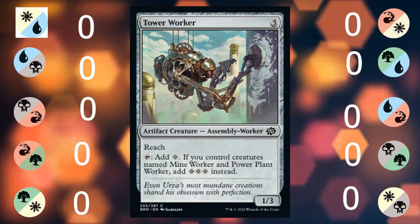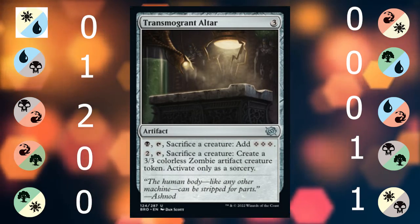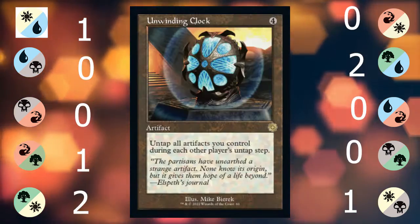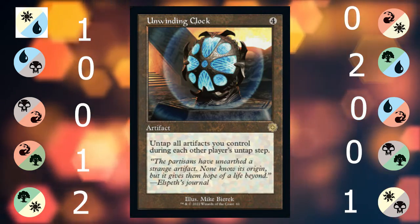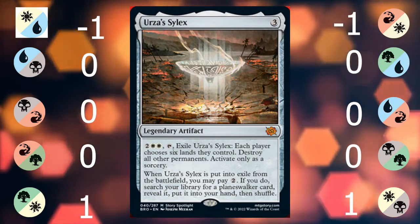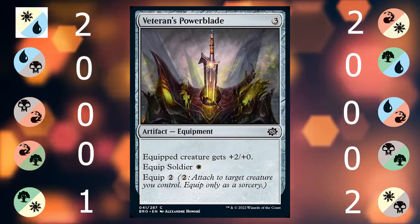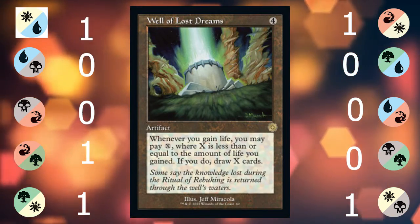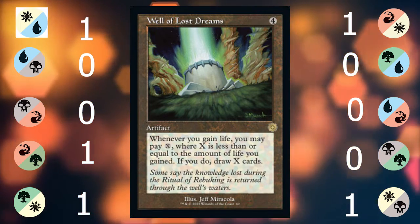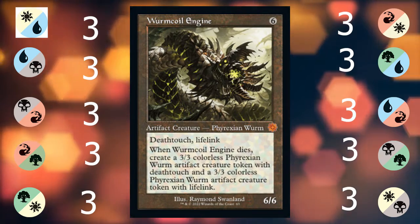Tower Worker is the last worker and since it's a worker, you need to work to make it work. Transmogrant Altar is perfect for the black-red deck. Transmogrant's Crown is a less broken Skullclamp. Unwinding Clock is great as you untap all your Power Stones to activate more abilities. Urza's Sylex is a turn-everything-to-turn-six card. Veteran's Powerblade is decent for the Soldier deck but I'd rather have another Soldier. Well of Lost Dreams is decent as there are some life-gain triggers in this set.